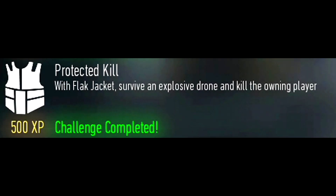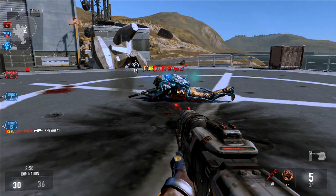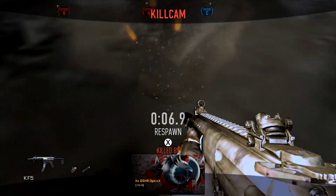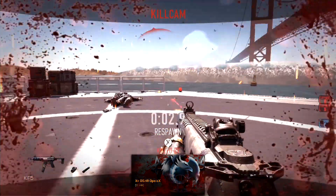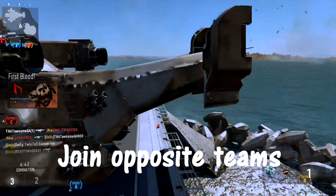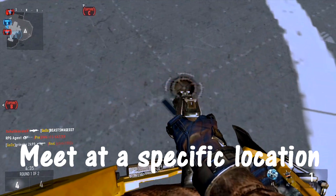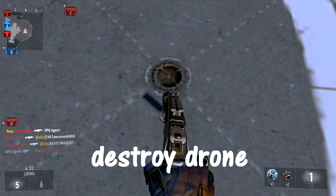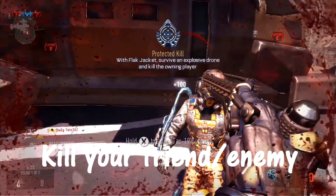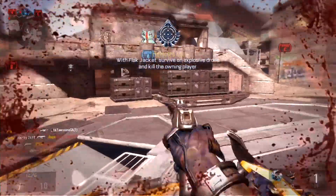The next challenge is called Protective Kill — with the Flak Jacket perk you have to survive an explosive drone and kill its owner. Finding an explosive drone during the match is almost impossible since no one uses it, and it's quite pointless since everyone has the perk to counter it. So for this challenge, let your friend join the enemy team, equip the Flak Jacket perk, and make sure your friend has the explosive drone. Meet up at a specific place, have your friend lay down the explosive drone, and with the Flak Jacket you shoot the drone to destroy it. You have to be within the damage range to count as surviving it, then kill your friend. You only have to do this once so you can take turns.